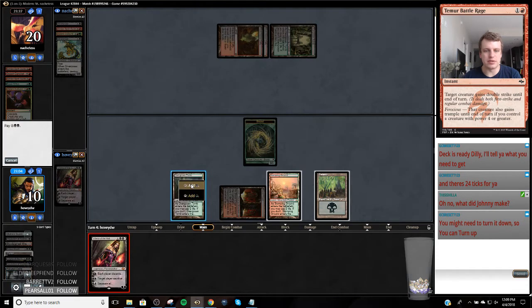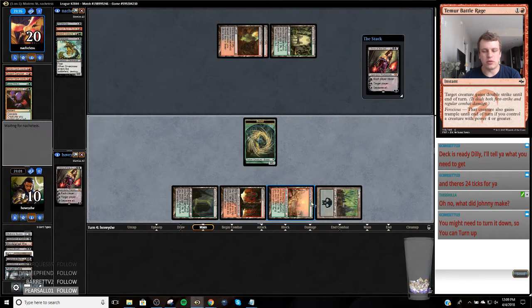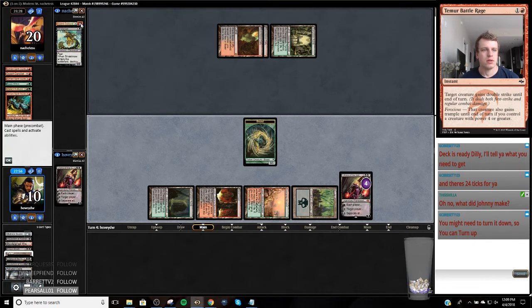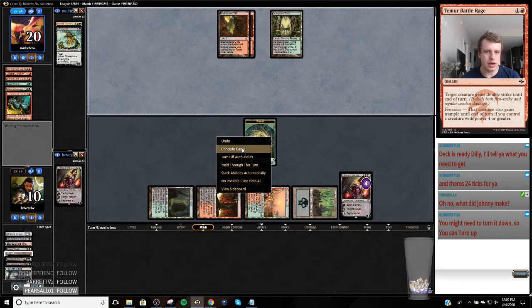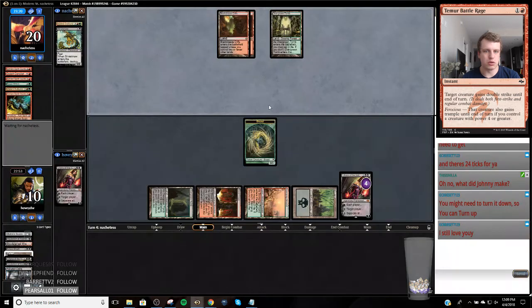I don't really see a good way to navigate this. We're a little damned if we do, damned if we don't. We're just dead - he's just Violent Outburst, put a million power into play. Yeah, we're just super dead.